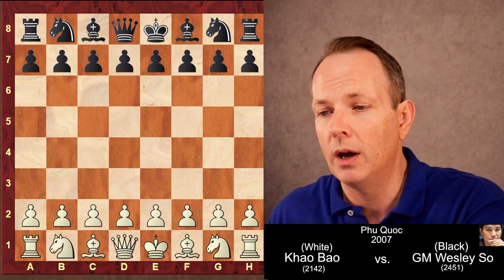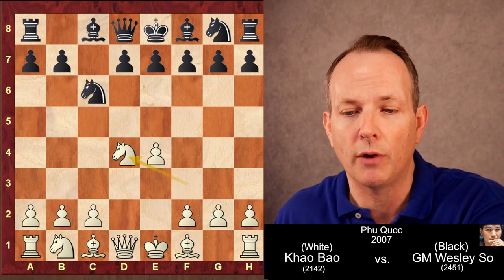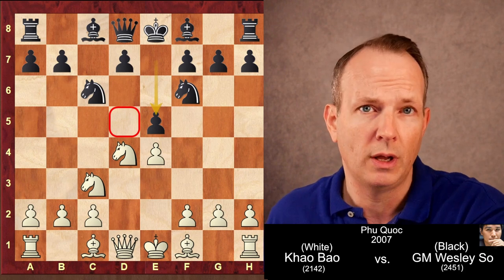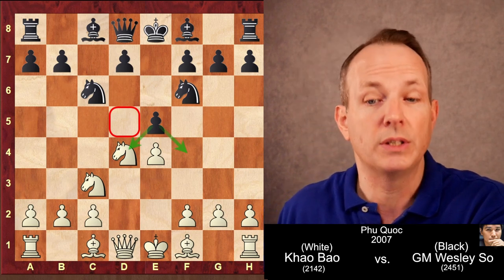Wesley So has the black pieces. Kwa Bao has white. E4 is played, and quickly we do get the Sveshnikov Sicilian on the board with the move E5. It creates a big fat weakness on D5, but it controls very important central squares. He's getting squares. He's giving squares.